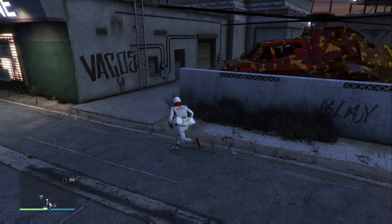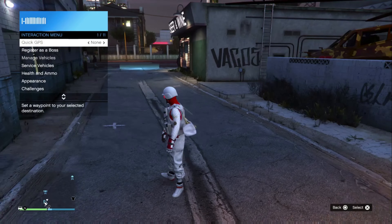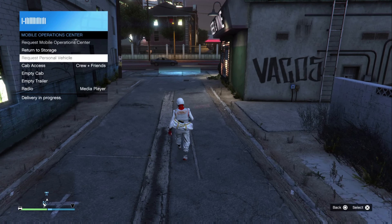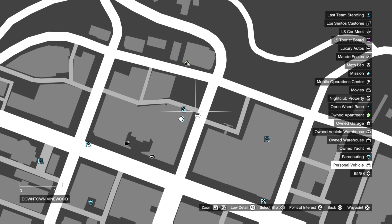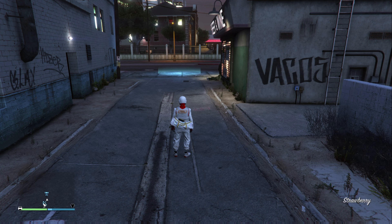I'm going to request my personal vehicle from the MOC — my Elegy RH8. It's gonna spawn because the game thinks I'm in console 2's nightclub. Most of the work actually has to be done by the giver here — unfortunately this is one of those glitches.